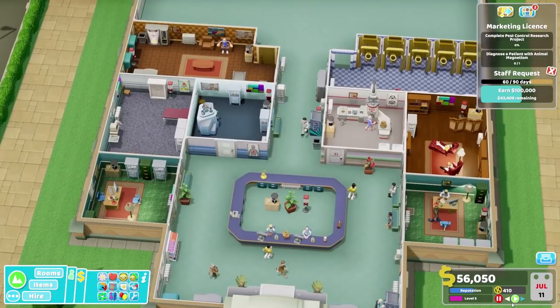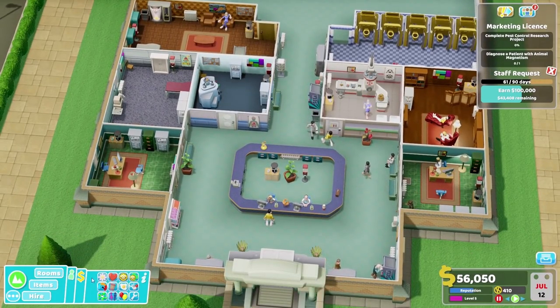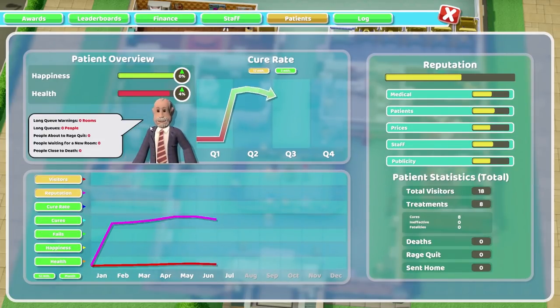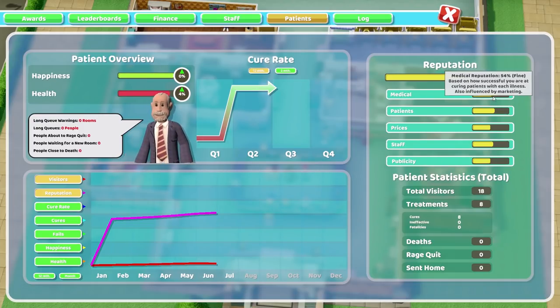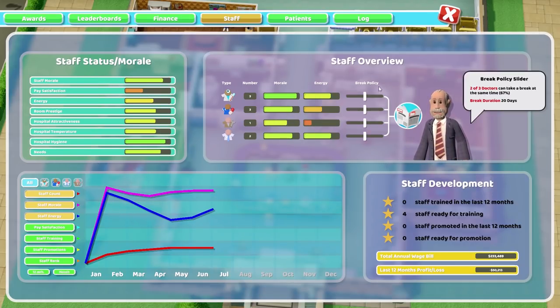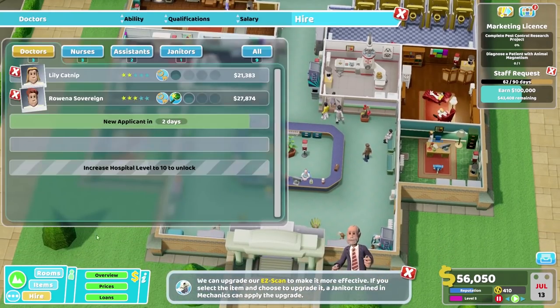How's everything going in the hospital otherwise? Let's have a look at the overall overview. Patients - generally quite good. Treatments of eight, total visitors eighteen. We've not actually cured very many people, which is a bit of a problem. Energy levels - oh, my one janitor, very low. Let's reduce this down to 15 days. I think 15 days is more than enough in the restroom. But we do need another janitor - that much is clear.